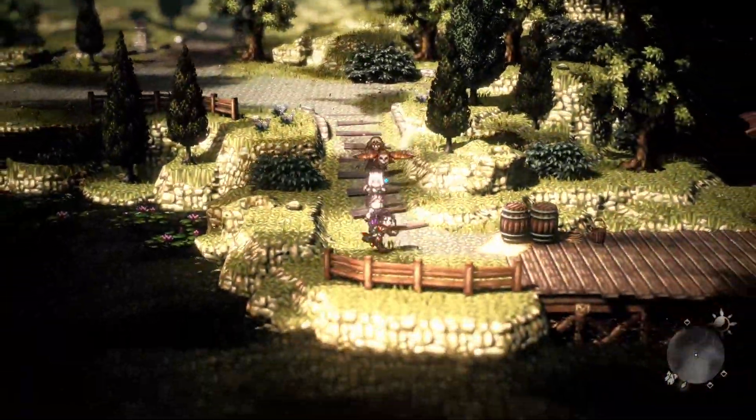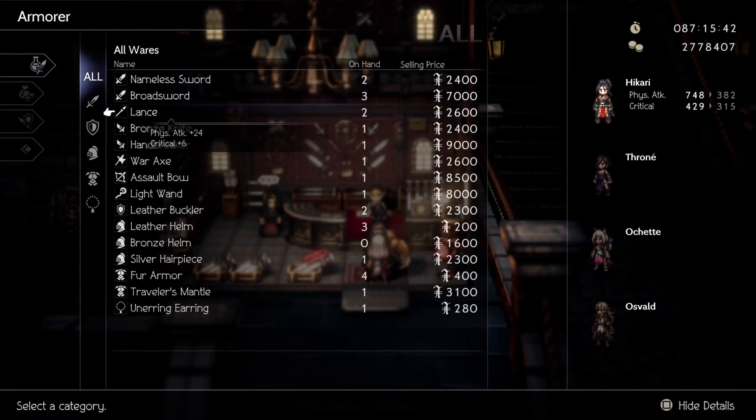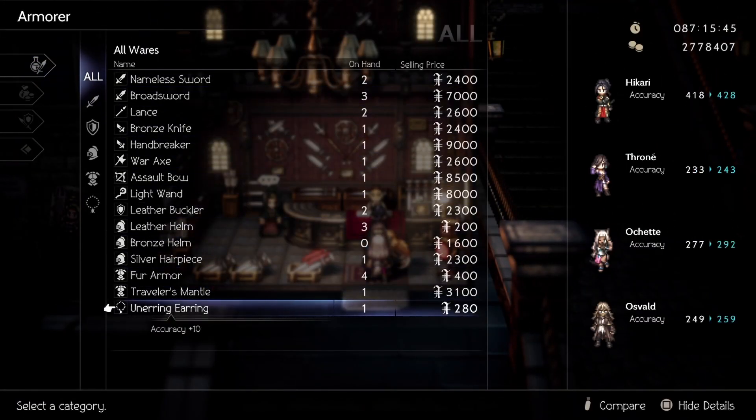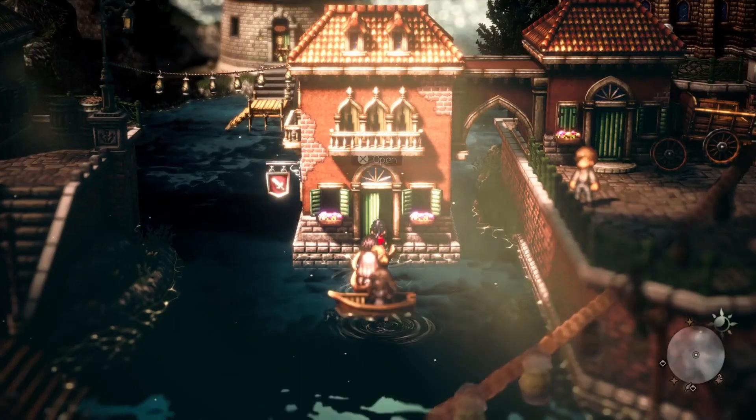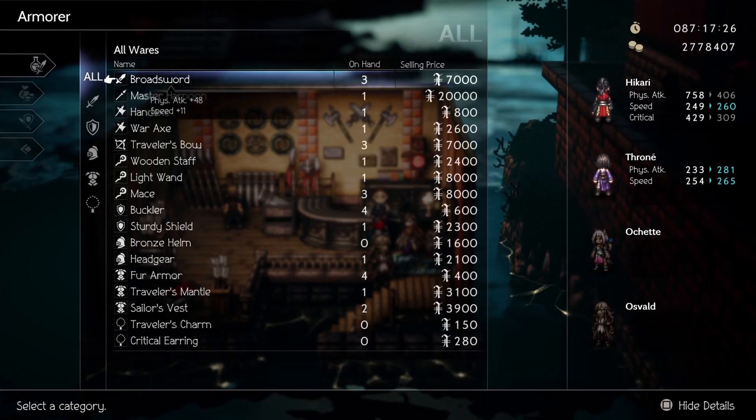I'll be going down the skills in order starting with the Critical Scope. The Critical Scope requires unerring earrings, which can be found in New Delsa's shop. Critical earrings can also be purchased from Kanala Bryn if you haven't found any along your journey.